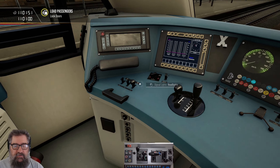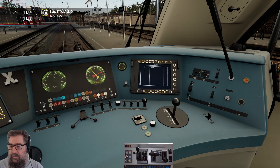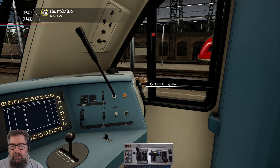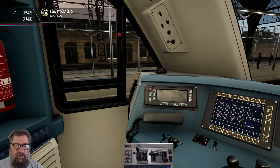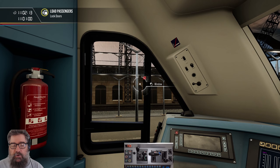We've got our PZB Acknowledge, Release, and Override buttons down here, and over here we've got the door controls for this side, and same over here — door controls for this side. Or you can use the keyboard buttons. You can also open the windows.